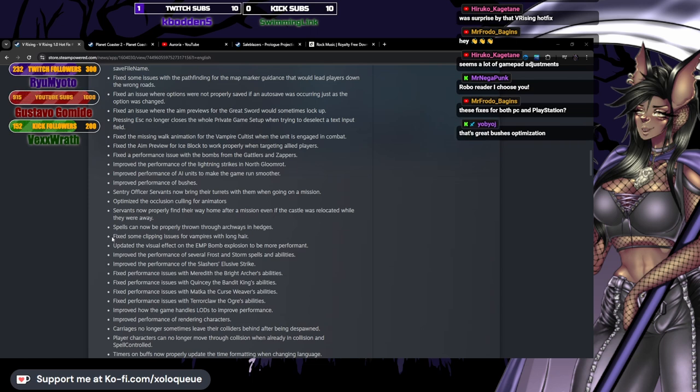Spells can now be properly thrown through archways and hedges — oh, that's nice, that's huge. This is actually big for PvP because right now I think you can throw projectiles through a window but not through hedges with the archways or the circle openings. That's kind of a big deal for outside combat. Fixed some clipping issues for vampires with long hair — that's really appreciated.